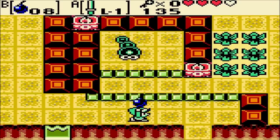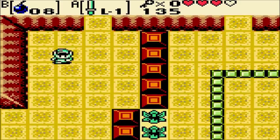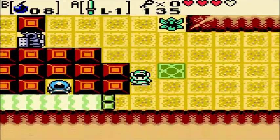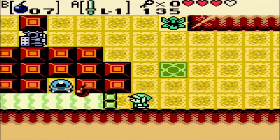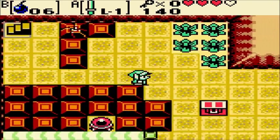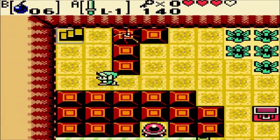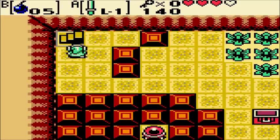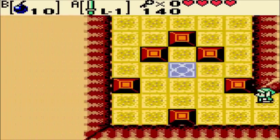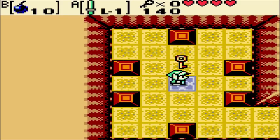Now we get to kill this guy by throwing bombs at him so we can go down here. What we need to do is hit that switch, so we're going to hold the bomb a bit longer than usual so it'll blow up in time. And that was easy — sweet. Now we get the compass, but we can't really use it because of the map glitch. Just push all these blocks over there and we get a key.